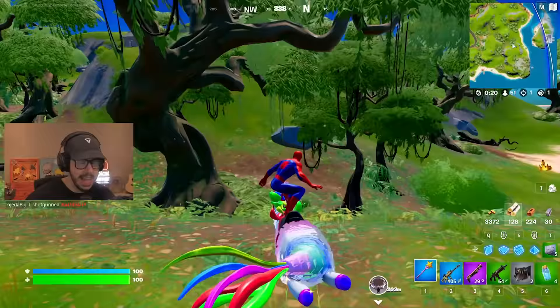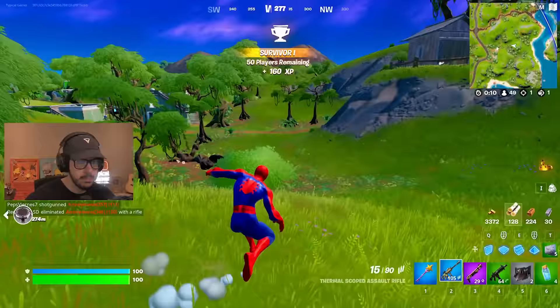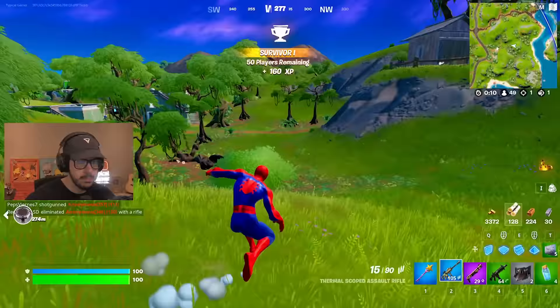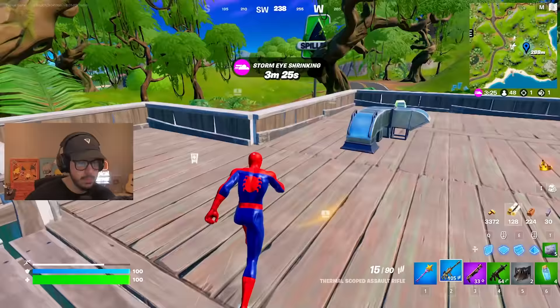Now we need to do some thermal damage — actually, we need a headshot opponent with the thermal. We just have to make sure that I don't miss them. But that one doesn't have to be super urgent; we can kind of do that one as the game progresses. There's one to use a spray at Daily Bugle, so that's where we're heading next.